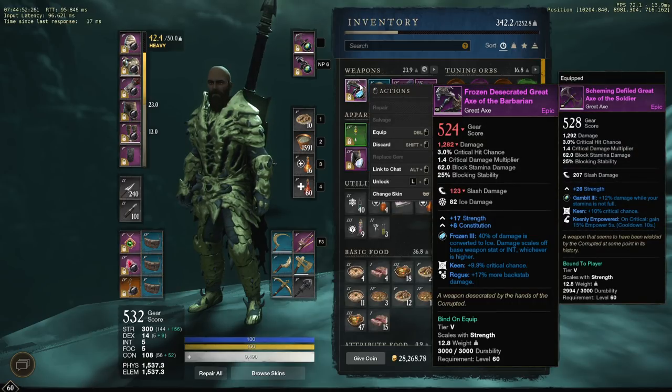One thing I want to mention — this is another one of those bugs you might want to make use of. From what I'm hearing, Rogue's backstab increase applies to all crits. So you can basically look at Rogue as a plus crit damage modifier, which is insane, especially when stacked with a weapon that has crit on it. I was able to snipe this axe off the auction house — basically a crit and crit damage combo. Keenly empowered is also really good. For weapons, you want to look at keen, plus crit damage, Rogue, or keenly empowered. Things that buff your damage off crits and make you crit more often are really, really good.